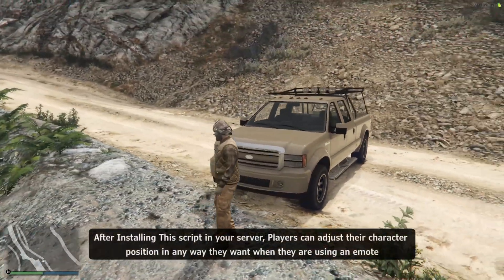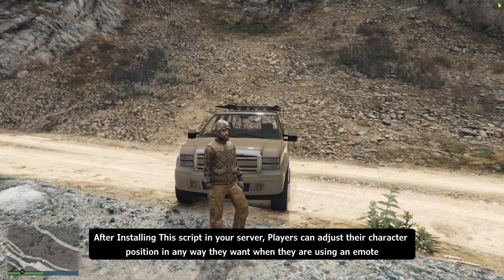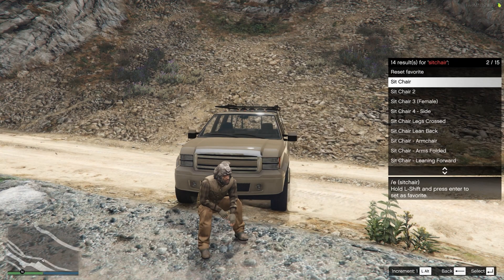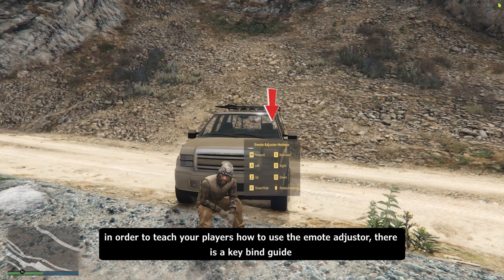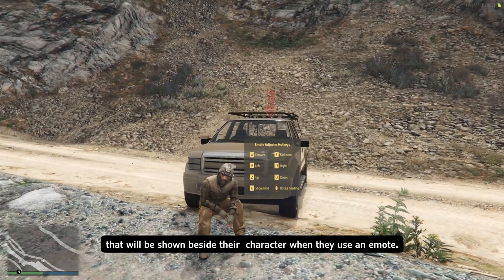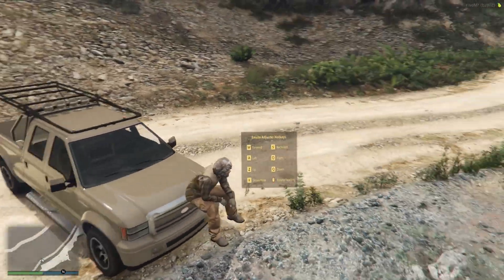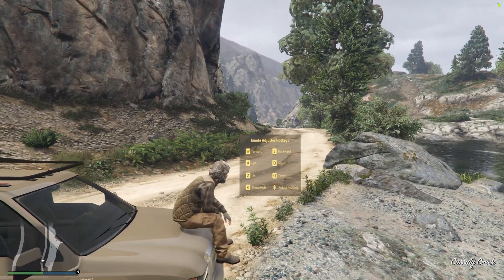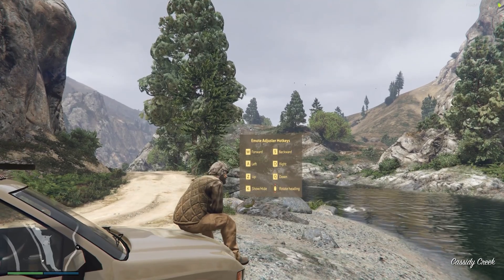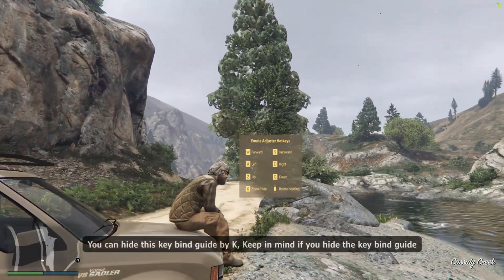After installing this script in your server, players can adjust their character position in any way they want when they are using an emote. In order to teach your players how to use the emote adjuster, there is a key bind guide that will be shown beside their character when they use an emote.